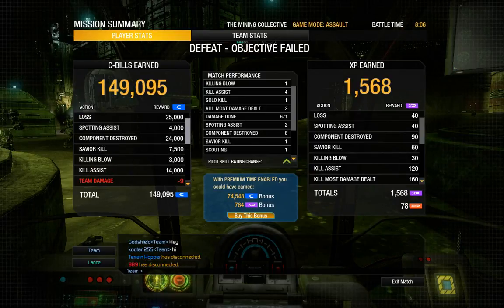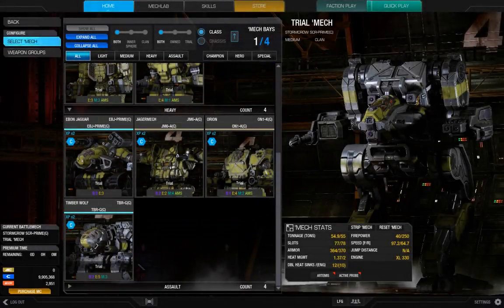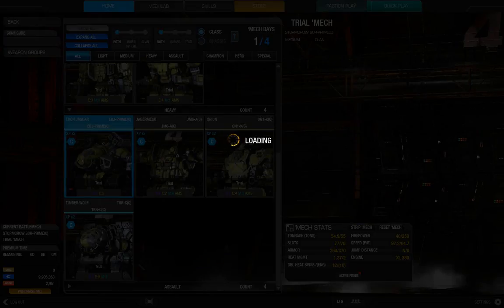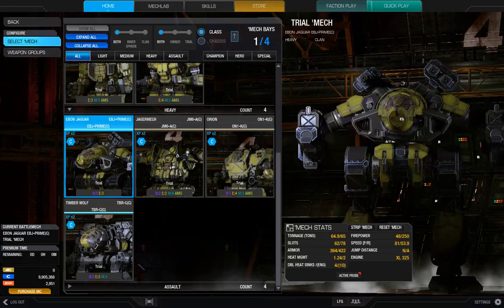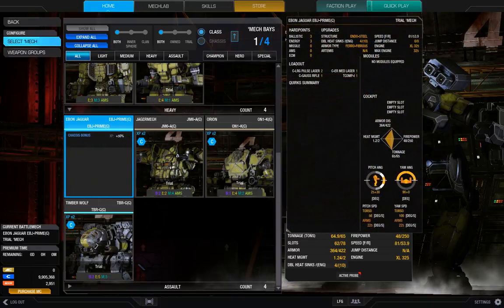Team damage — not entirely my fault, someone keeps walking in front of me. Okay, onto the heavy — since we've done all the heavies let's go with the Even Jaguar. Nice mix of lasers and a Gauss rifle — and by nice mix I mean there's one Gauss rifle.